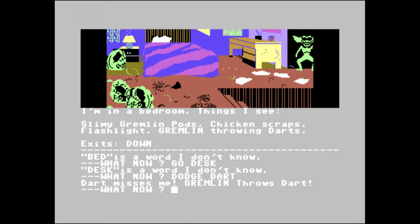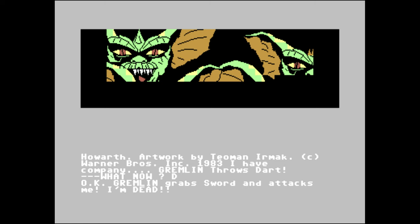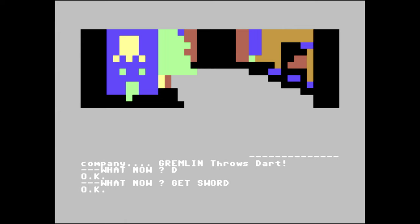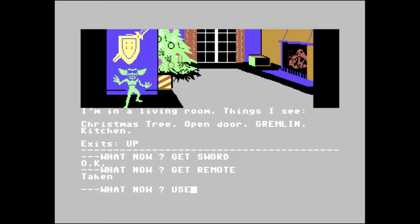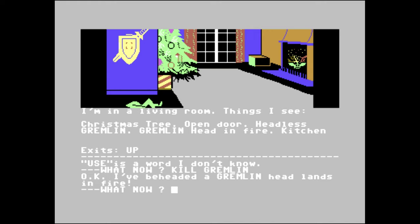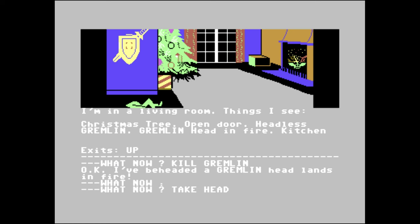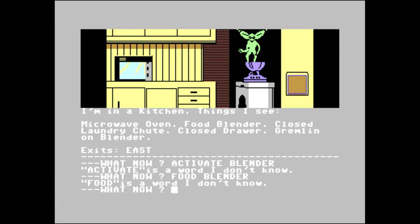Gremlins The Adventure is a text adventure where you type what you want to do and the game actually understood me around half the time, which is better than most. It might be because I love the Gremlins franchise but I actually had a bit of fun with this one. The graphics are pretty good with animation in most of them, uncommon for text adventures, and the game tells you what you can see and where exits are. It also has the same sense of humour as the movies. However it's still only really enjoyable if you're into this sort of game, and I got bored after about 40 minutes. If you like text adventures, give it a go — otherwise give it a miss as there are other Gremlins games on C64.